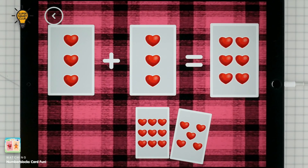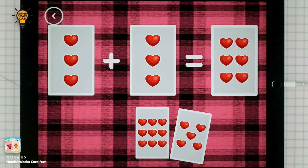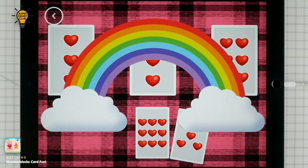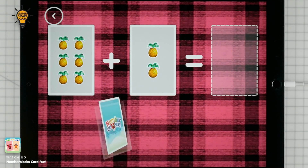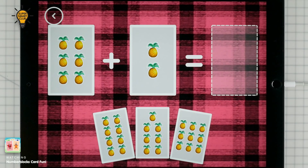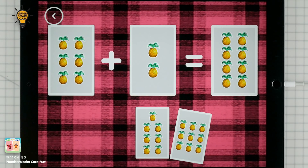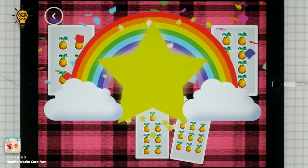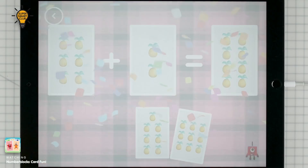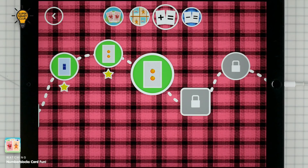3 plus 3 equals 6. Yes! 6 plus 2 equals 8. Well done! You've earned a star! A new level has unlocked!